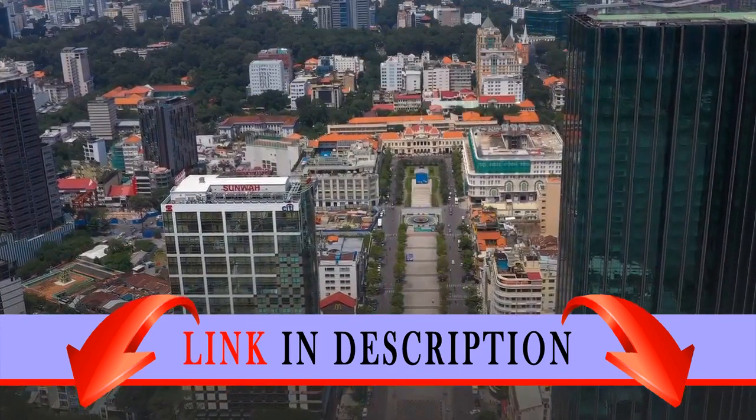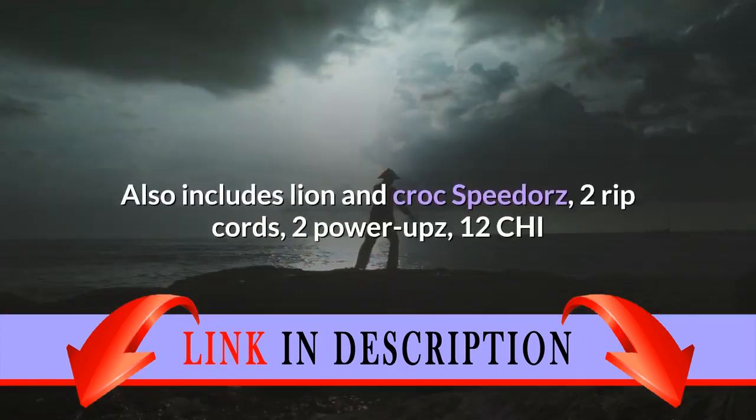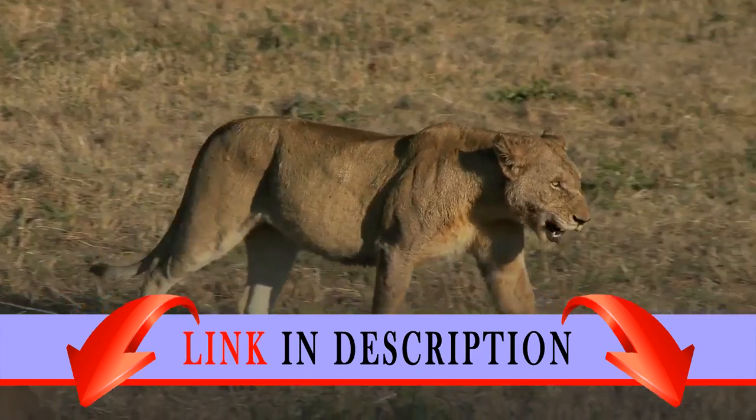Battle for the powerful chi. Weapons include 2 chi weapons and 2 secondary weapons. Also includes Lion and Krok speedorts, 2 ripcords, 2 power UPZ, 12 chi and 10 game cards.